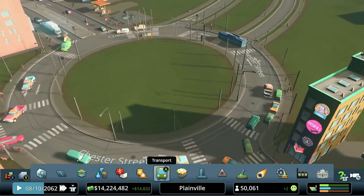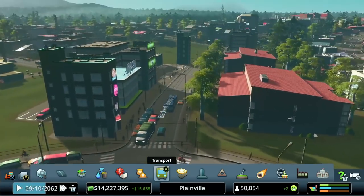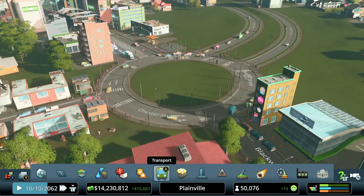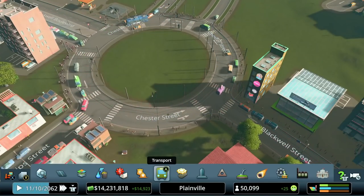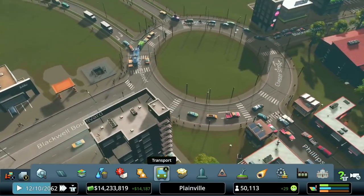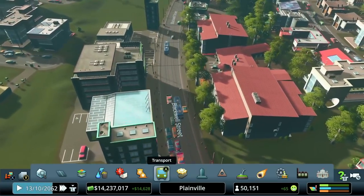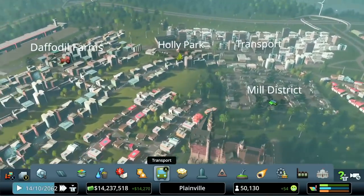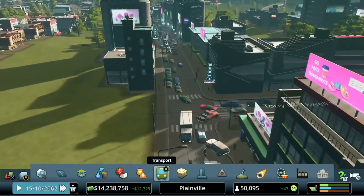A caveat of this and trams: you can't have roads that dead-end because they need a place to turn around. Unlike metro and trains that can come to a station and then reverse, these will always need a route to turn around. You'll have to have little loops at the end of your lines, or like we did over here, run it around the block so that it can turn around. But that's the basics of the trolley buses.